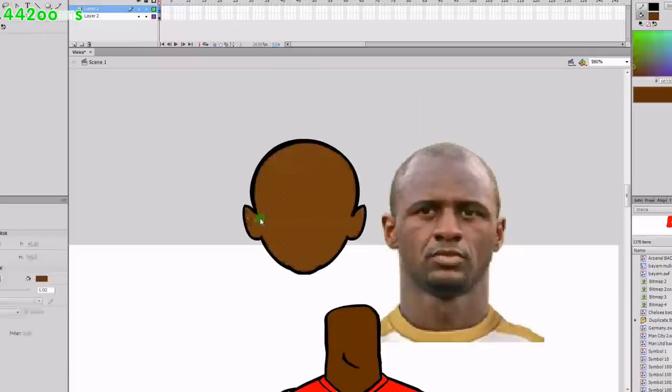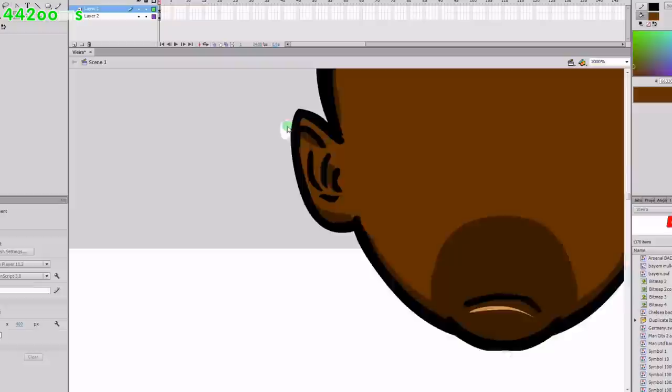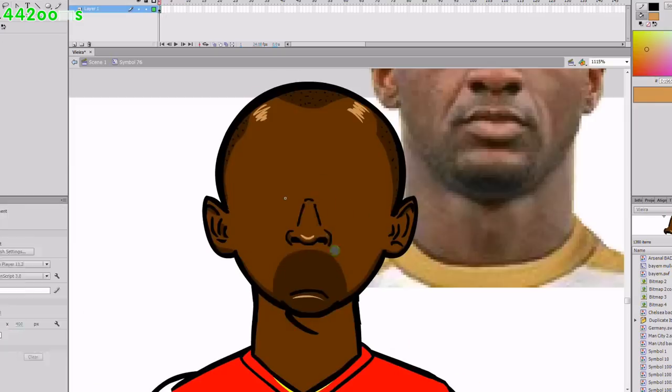Get on with his head. Vieira's head is quite a distinctive shape, so once you get that it should really start to look like him. Copy the hair, which is quite sparse on top, and a beard — a bit of a block beard — to save time, and also so there's not lots of dots flying around, which can complicate the image.